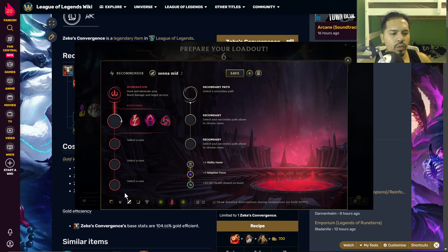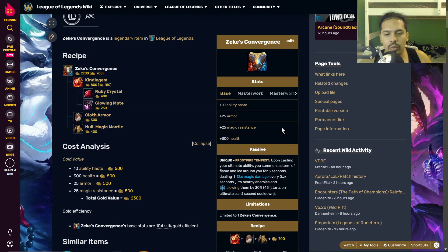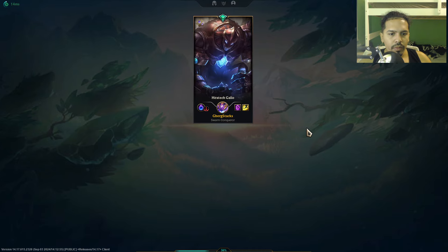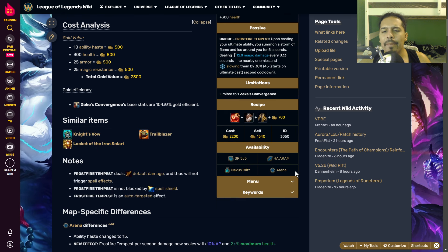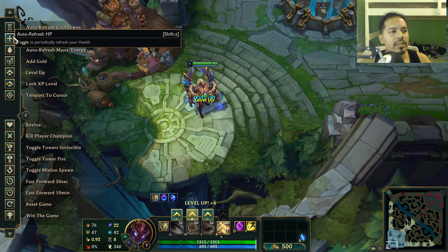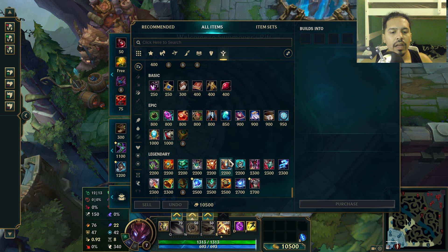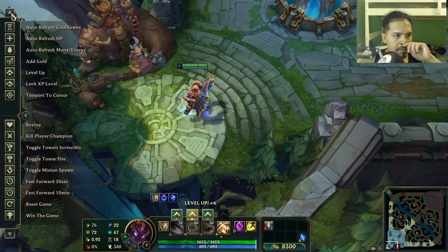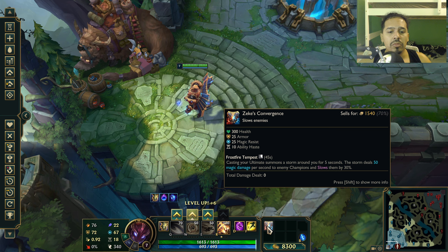It has a 45-second cooldown and it starts on ultimate cast. I'm going to play Galio and see how this works — does it start at the beginning of the cast, or when you land? Let's go to the practice tool. Also worth noting: they ended up removing Ingenious Hunter, a rune that was really good with item cooldowns. Zeke's already has a very low cooldown, which is pretty weird, because not many champions who buy this have an ultimate with a 45-second cooldown.